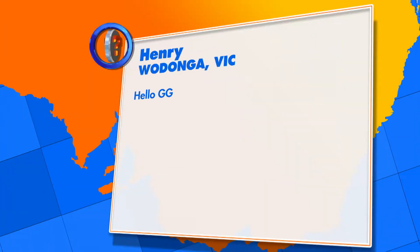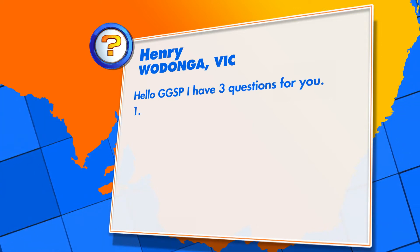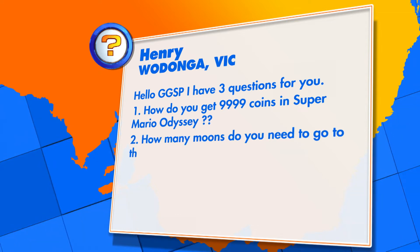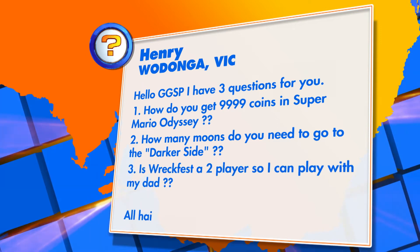And this one comes from Henry in Wodonga, Victoria. He has three questions: How do you get 9,999 coins in Super Mario Odyssey? How many moons do you need to go to the Darker Side? And is Wreckfest two-player so I can play with my dad? Aside from picking up as many coins as possible across all kingdoms, there is a trick to help you get there. There's a special section in Bowser's Kingdom that you can play over and over to boost your coin count. Head to the Beneath the Keep warp point in Bowser's Kingdom, turn around away from the big gate, and head for the rooftop on your right.